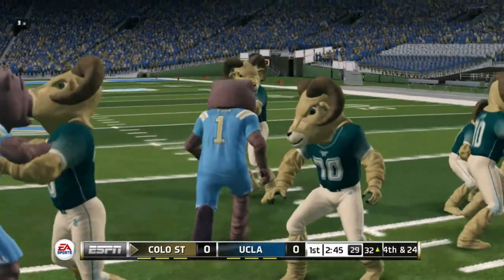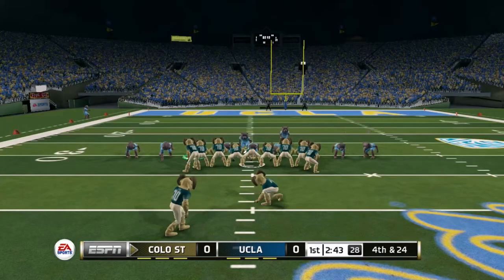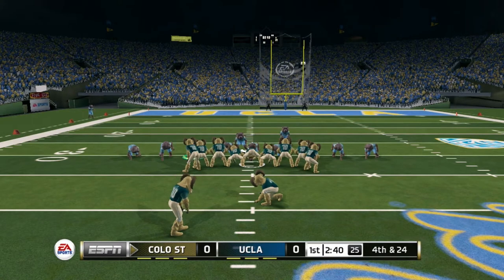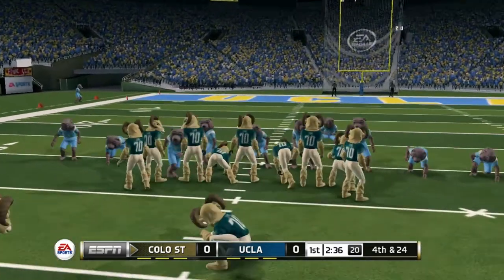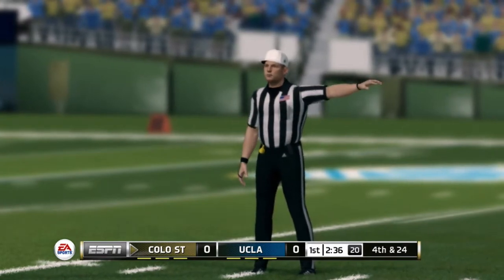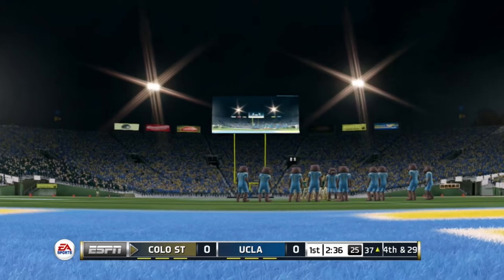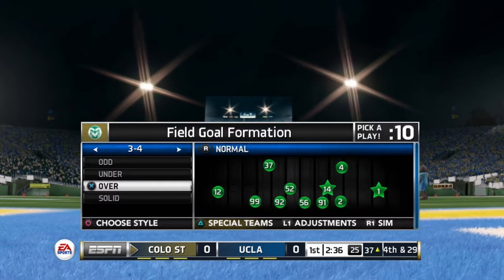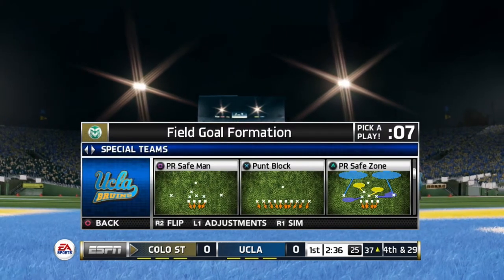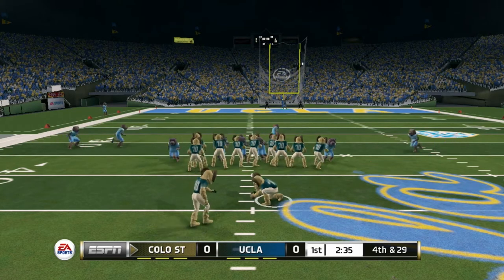I want you to be able to run triple options and RPOs. If you want to run the spread or throw 60 times a game like Washington State, this game needs to cater to all of those different play styles and really make it feel different than Madden. You won't get teams that do that kind of thing in the NFL, but we will in college. I want the game to feel responsive, with really robust options for running all these different offensive schemes, including redesigning how play-calling works in the hurry-up.